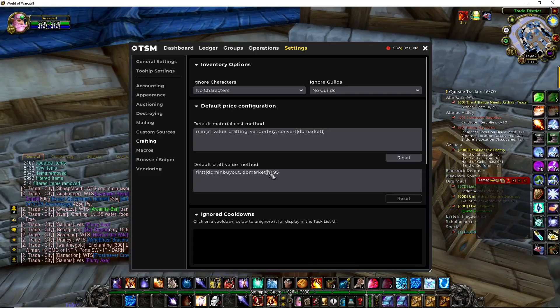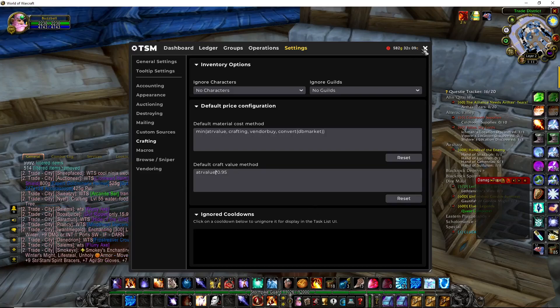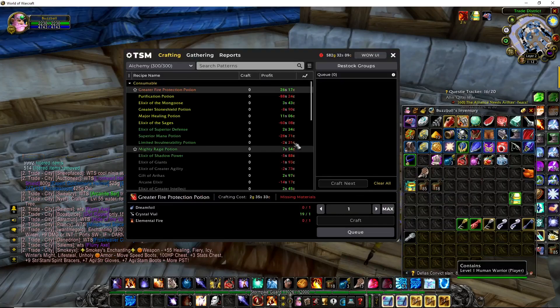Also here, get rid of everything besides the times .95 and replace it with the ATR value. This is all you have to do, and now profit should automatically show.